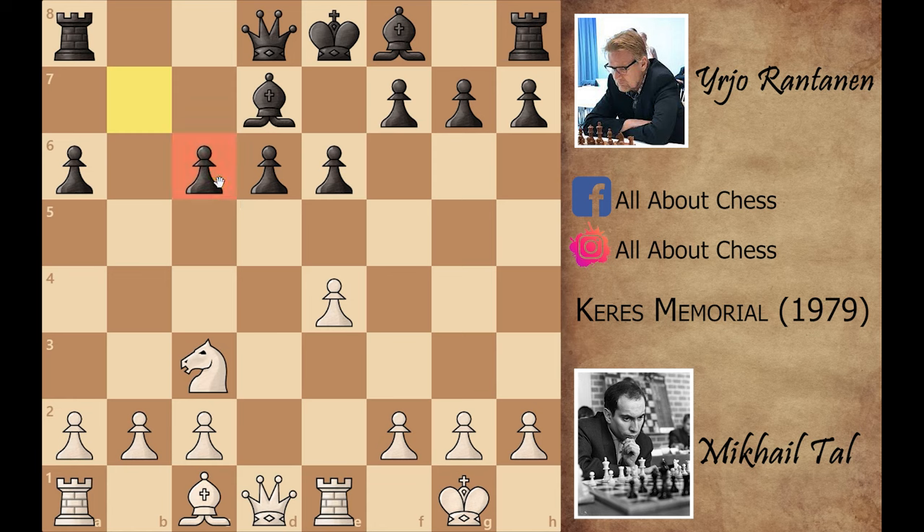However, this move is also leaving the a-pawn isolated. Queen to g4 — Mikhail Tal is stopping the dark-square bishop from getting developed, because if black plays bishop to e7, then queen captures on g7 is just winning for Tal. Black played e5, attacking the Tal queen, and the queen goes to g3. But because of this e5 push, it is now quite difficult for black to play d5.